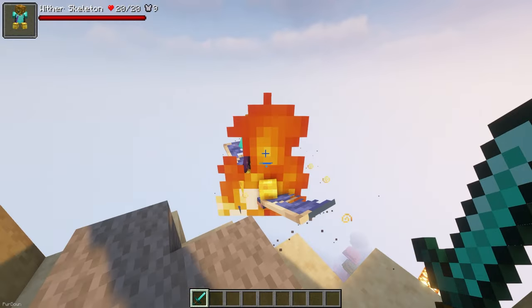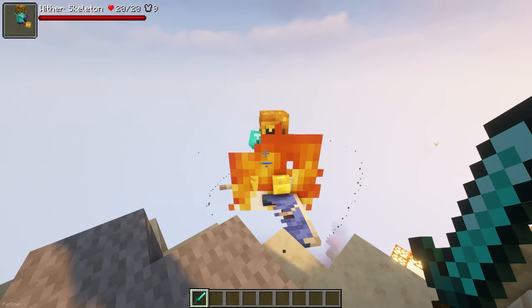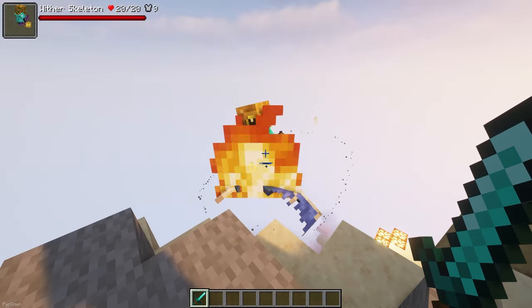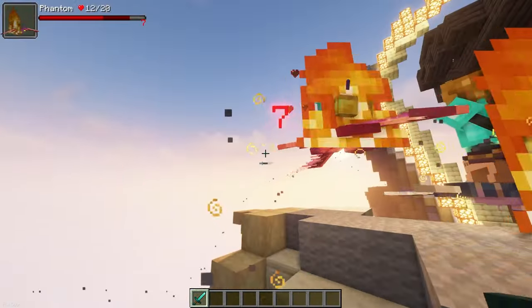Turo Health Damage Indicators will add a bar to the top corner of your screen when hovering over a mob, allowing you to see their health. You can also see the amount of damage you deal per hit, and configure whether health bars should be visible in the game world.